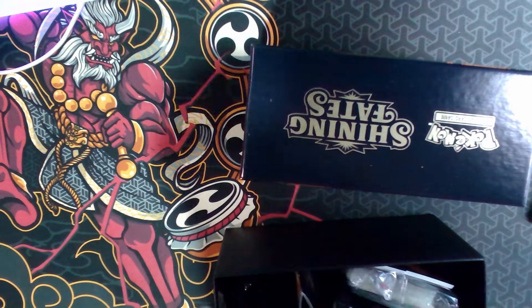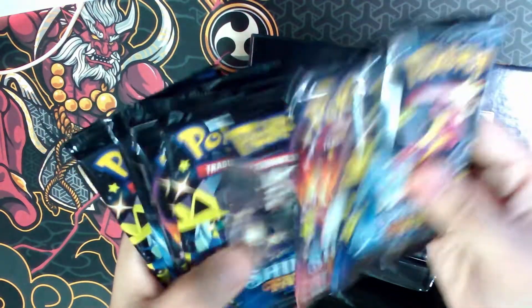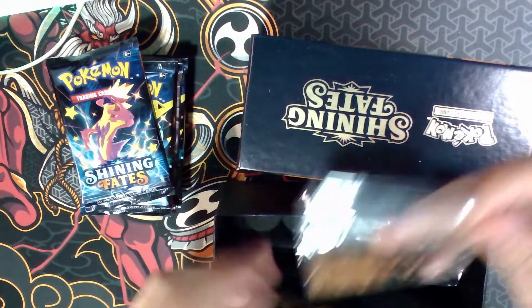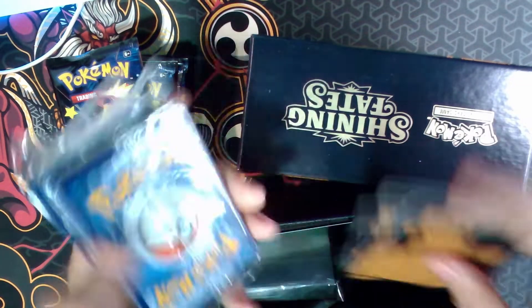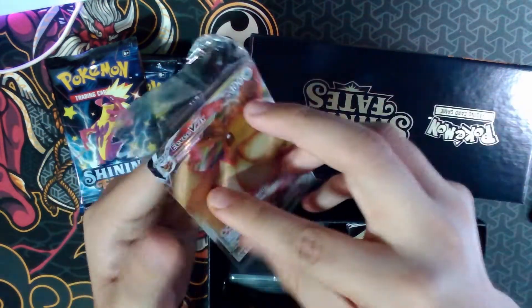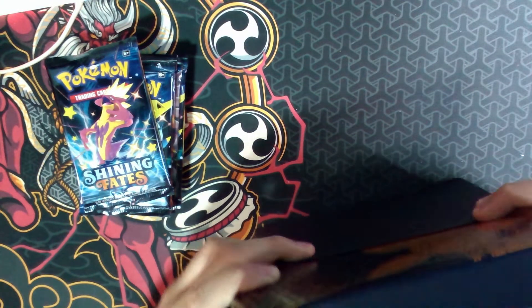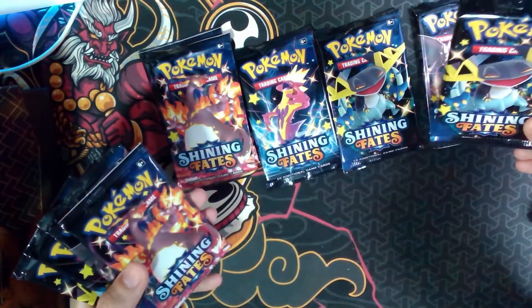Let's remove the wrap. So there should be 10 packs — 1, 2, 3, 4, 5, 6, 7, 8, 9, 10. We also have the coin, sleeves, and dividers, along with Energy cards. And the promo Eevee V-Max — I hope the centering is good. The centering is good, there's no damage. We could actually maybe PSA this one.